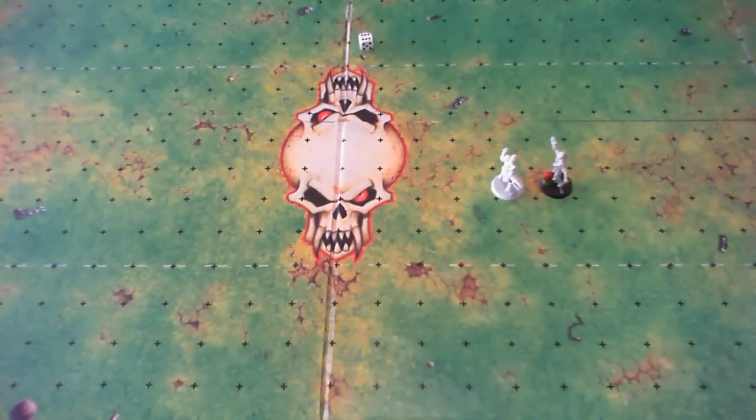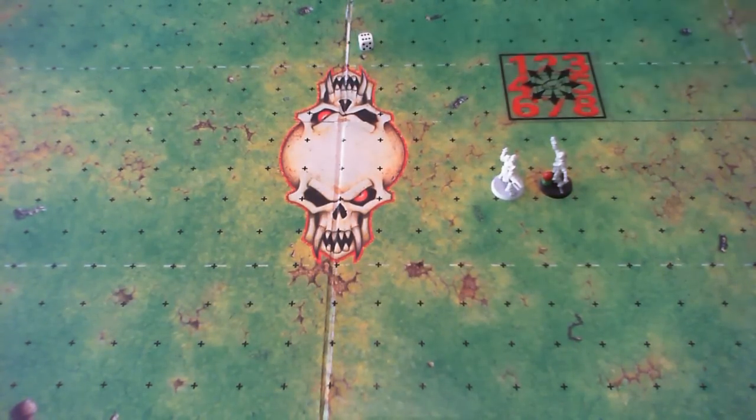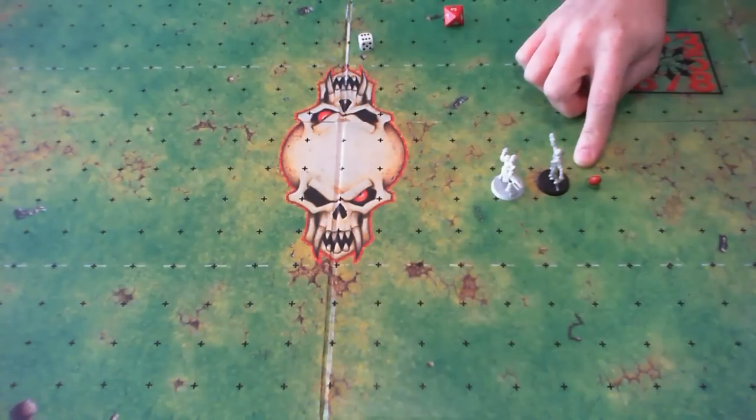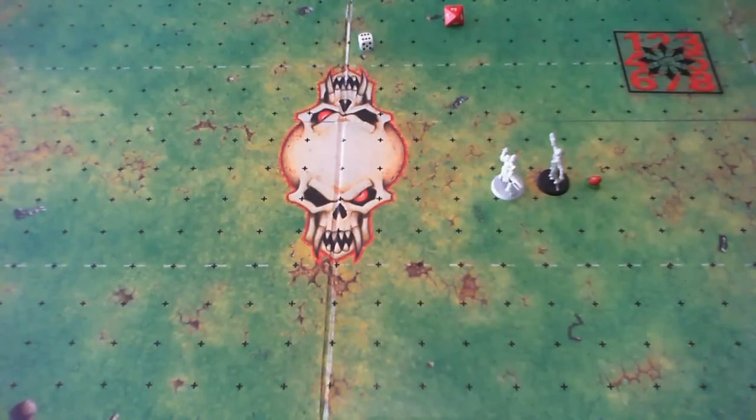My catcher catches the ball, the action is ended, and I can continue my team's turn. Now if you don't manage to catch the ball — like in passing — the ball will scatter one square. If it isn't caught by a player on my own side, the turn is ended. However, if another player of your team is on that square and catches the ball, you can still continue your turn.